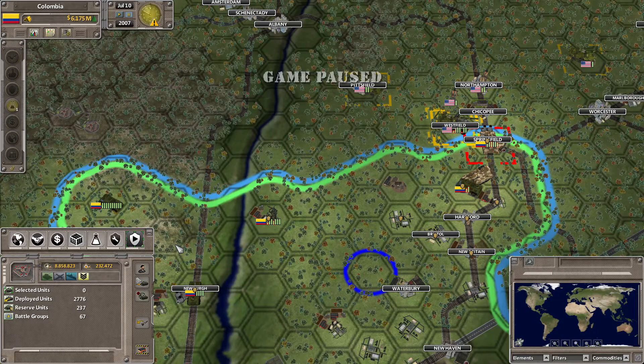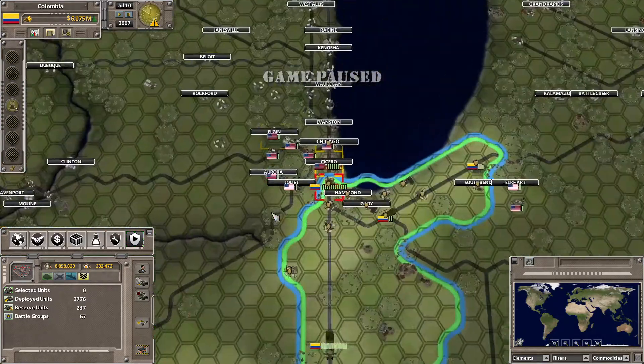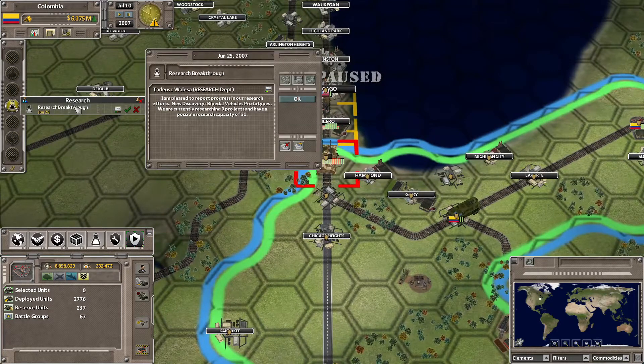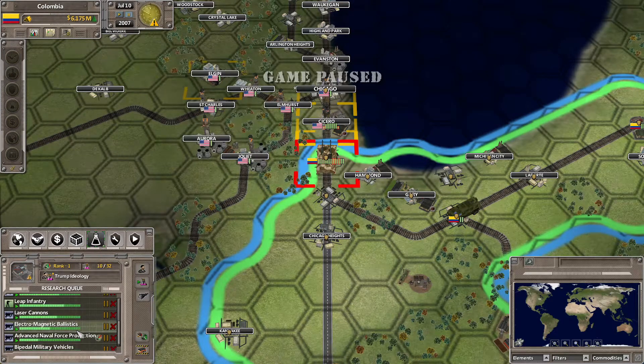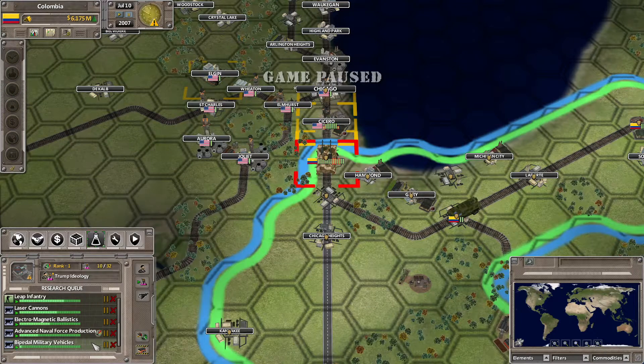Hello, my name is Sheldalea and welcome back for another episode of Colombian Space Initiative Supreme Ruler Ultimate. In the previous episode we managed to get pretty close to Chicago and played a little bit forward — I think about two weeks or so. We actually managed to get the bi-battle vehicle prototypes already, but it just unlocked another tech that we are currently overreaching, but that's going to take a few years to complete.